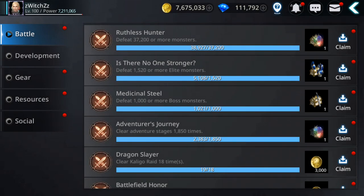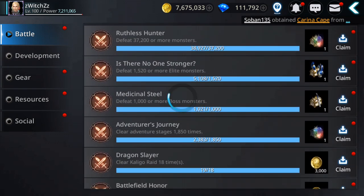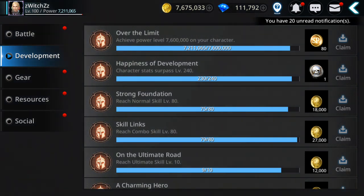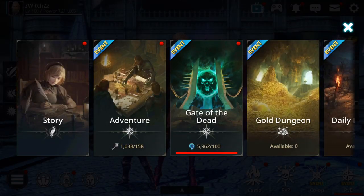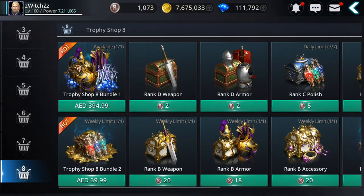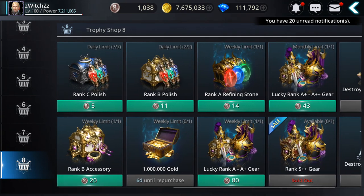I want to check if I can get some extra materials here — essences you can get also. And let's go to the trophy, because in there, guys, you can get 1 million gold every week — don't forget about that!